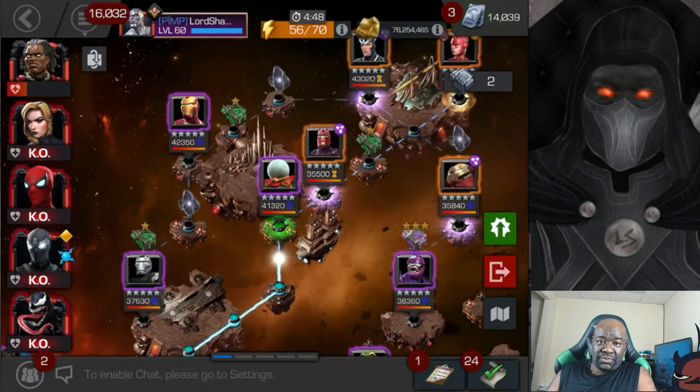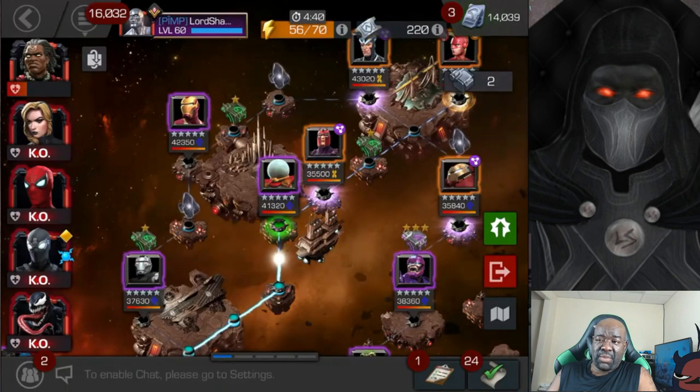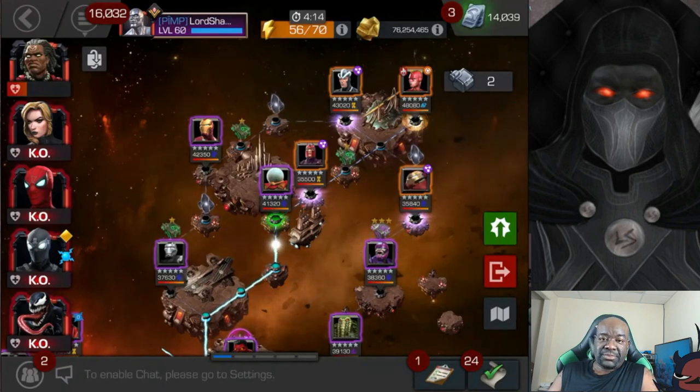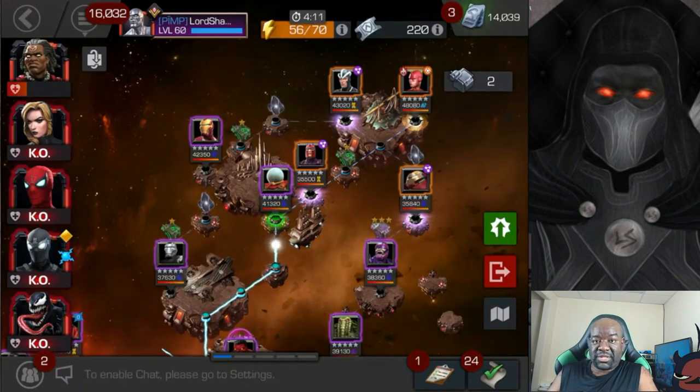My goal was not to use any units, and I didn't use any on Variant 5. I might have bought some energy refills, but I don't count those because you don't have to spend them to complete the content — that's just for speed. Spending units on health potions or revives is different; that's actually needed to help complete the content.